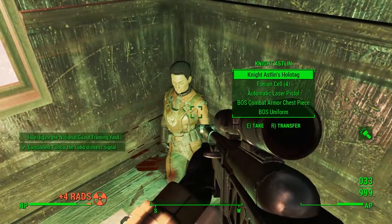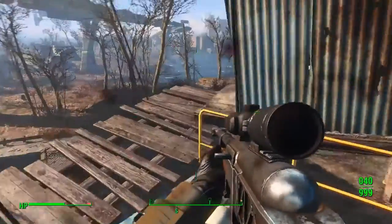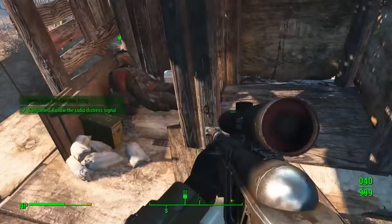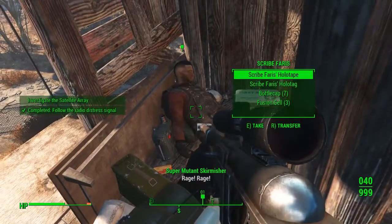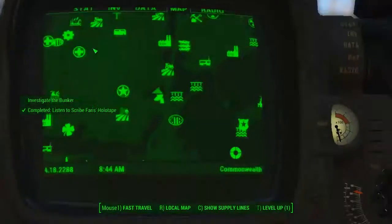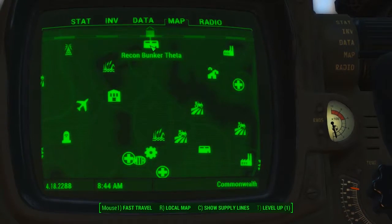Here's the second one — Knight Astlein. Go ahead and pick that up. Listen to the holotape and it'll bring you to this third location in a shack with a load of super mutants that you've got to kill. And this is Scribe Farris. Listen to his holotape and that will point you in the direction of Recon Bunker Theta.